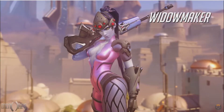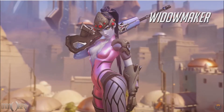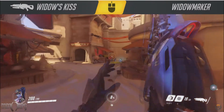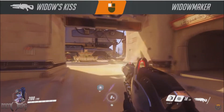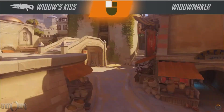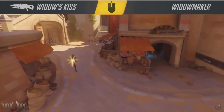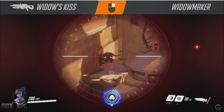Next up is Widowmaker. Widowmaker is significantly more straightforward than Hanzo, so if you enjoy sniping but want something a bit easier, your best bet is Widowmaker. Your shots are more direct, unlike Hanzo's which you have to account for arc. Widowmaker's rifle has two modes: Assault and Sniper. In Assault mode, Widowmaker fires fully automatic, but this is really only a good idea in close range or when you're kiting a target away from you.